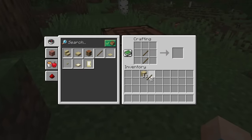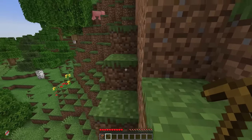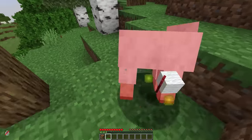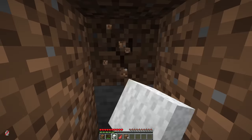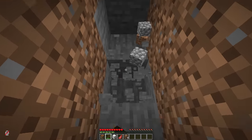Crafting up the first of many essential pickaxes — the wooden pickaxe. There was a sheep over here though, so maybe we can get some wool and get a bed. That would be very nice. One more to go. This just feels right being underground, but it's time to grab a little bit of cobblestone.